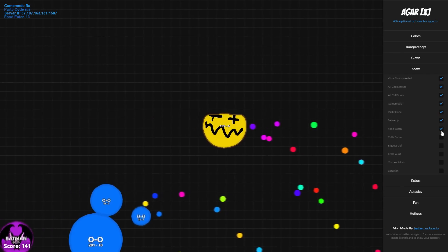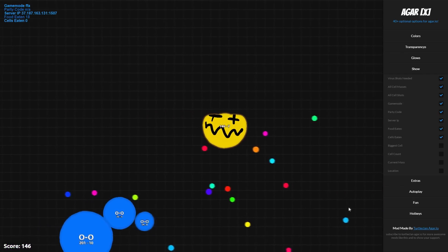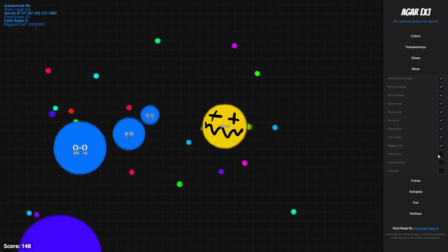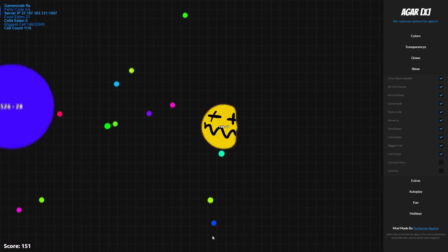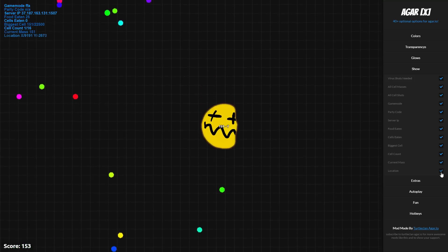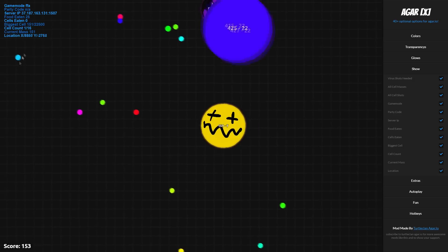It shows how many pieces of food you've eaten, how many cells you've eaten, your biggest cell — what was the biggest amount of mass you had at one point — the cell count, how many pieces you're split into, your current mass, as well as your location which are your coordinates.